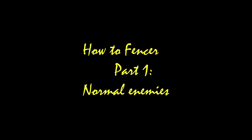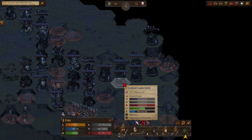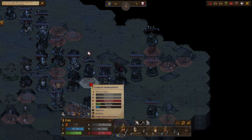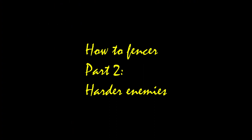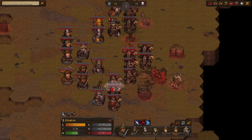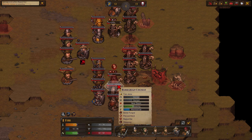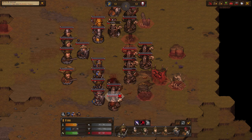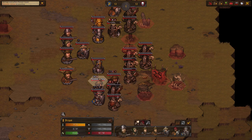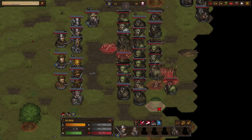This is how you use fencers — you just lunge repeatedly. Against tough fights like barbarian chosen, create a bottleneck and just lunge the hell out of them. With enough armor penetration you can go through them like butter. The only thing you can't get through is something really heavily armored like orc warriors or noble knights.